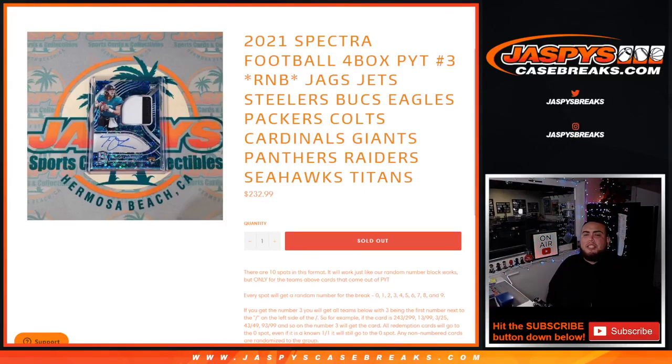What's up everybody, Jason here for JazBees CaseBreaks.com. This sells out Spectra Football Pikachu number three, with this random number block randomizer that includes the Jaguars, Jets, Steelers, Bucks, Eagles, Colts, Packers, Cardinals, Giants, Panthers, Raiders, Seahawks, and Tennessee Titans.